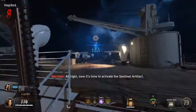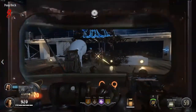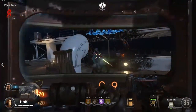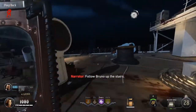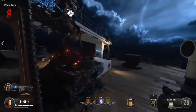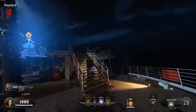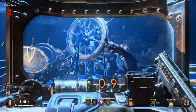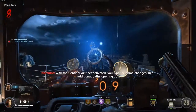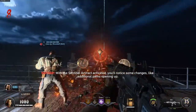Alright, now it's time to activate the Sentinel artifact. Follow Bruno up the stairs. With the Sentinel artifact activated, you'll notice some changes, like additional paths opening up.